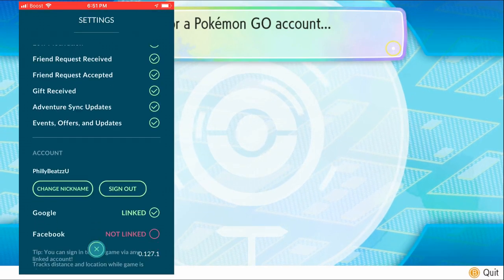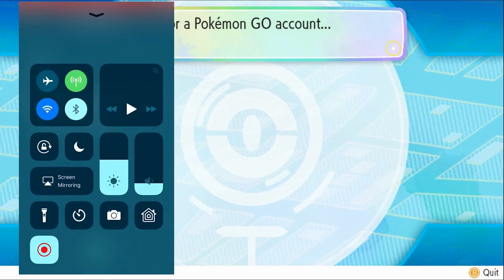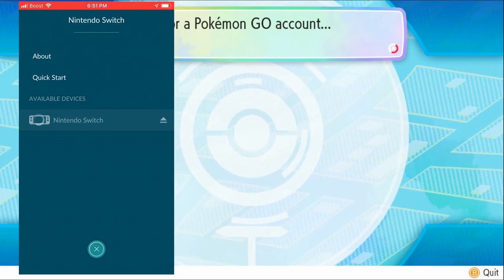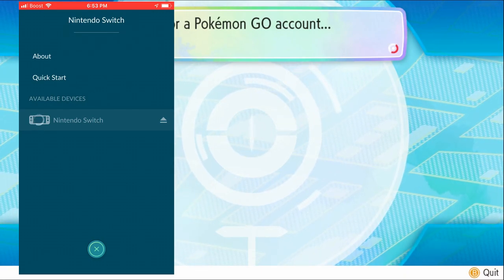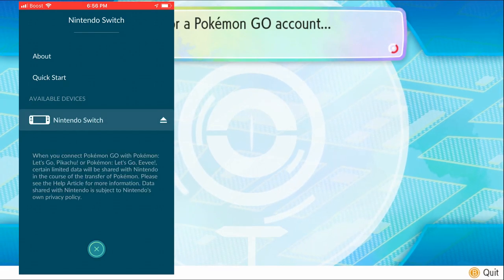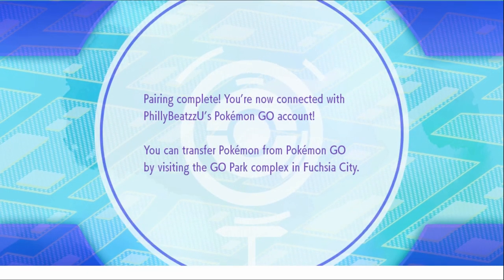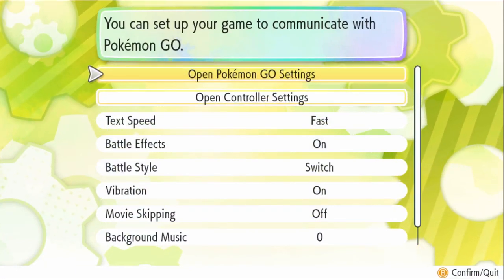Then go to Pokémon GO, open up the settings, and scroll down to the item known as Nintendo Switch. Make sure your Bluetooth is on for this. You can see Nintendo Switch pop up — click on it and it starts to load your Switch and they begin to connect. Wait a little bit, and the account will be found. It says you want to pair your game with it, communicates, and the pair is complete. Now you can transfer Pokémon GO into Let's Go.